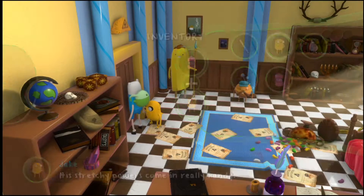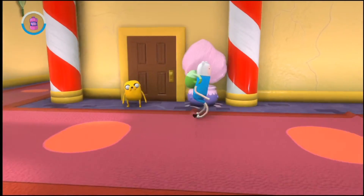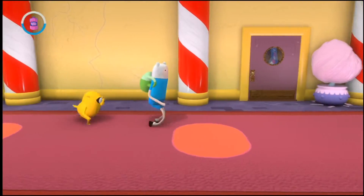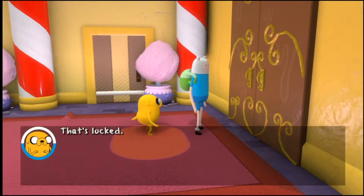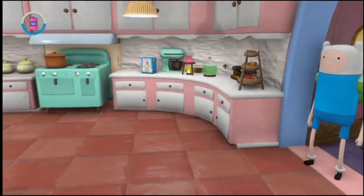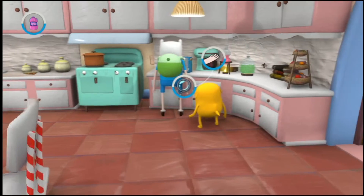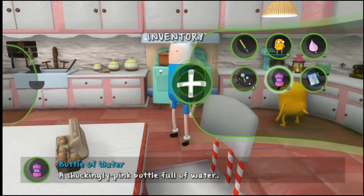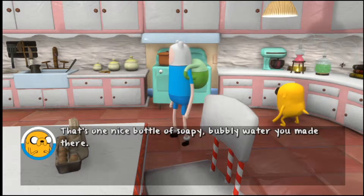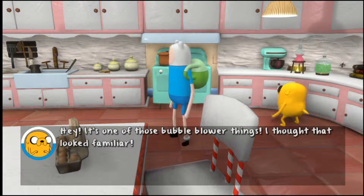Wait, what were you thinking trying to combine those? I thought that might work. Hmm, can I get here? That's locked. Got it. That's one nice bottle of soapy, bubbly water you made there. Hey! It's one of those bubble board things! I thought that looked familiar. Got it.